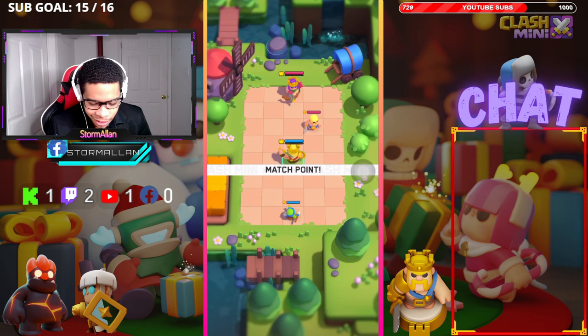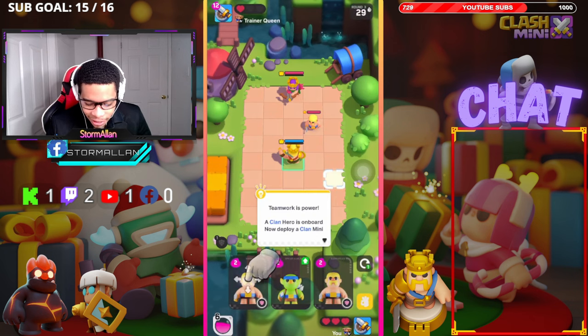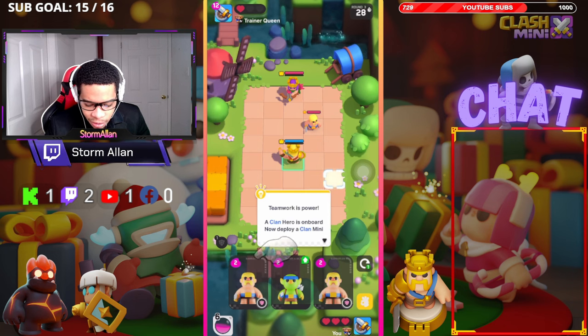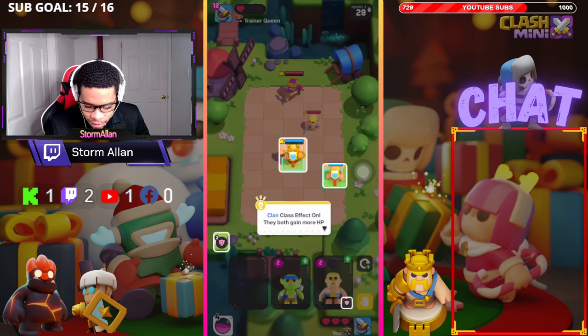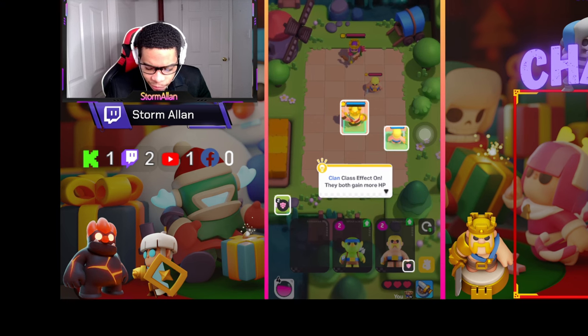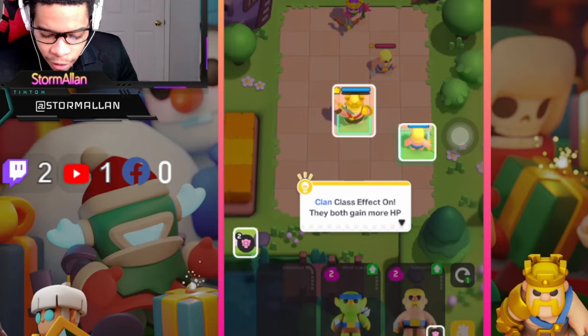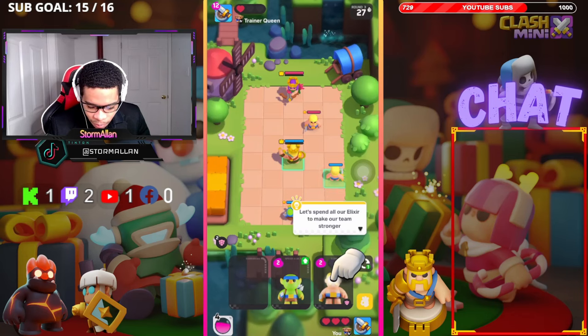Chat, let's see how good this is — I can't wait to get into games. Teamwork is power — a clan hero is on board, now deploy a clan mini. So I guess each troop has their team. The clan class effect: they both gain more HP.